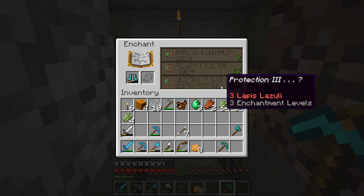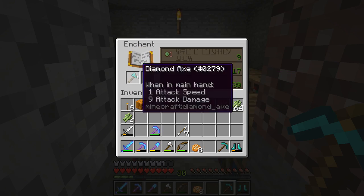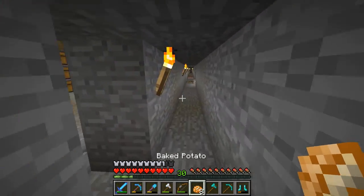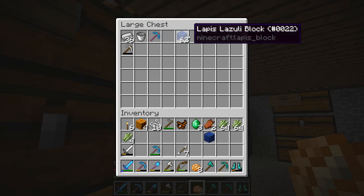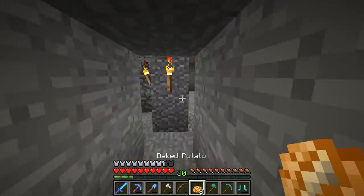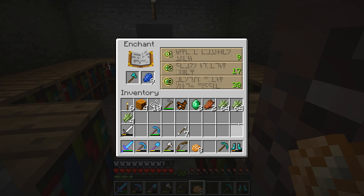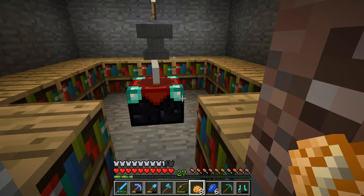Unbreaking three — I like the sound of that. Protection three. I think we're going to get an axe here. Unbreaking three on an axe — don't mind if I do. Is lapis in here? Yes. So we'll enchant this real quick. Then we'll just need a bow and all the armor. I did some more enchanting. Unbreaking three — wow.